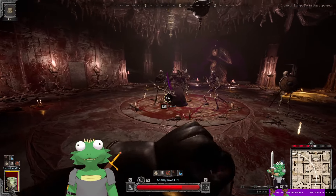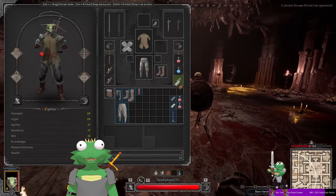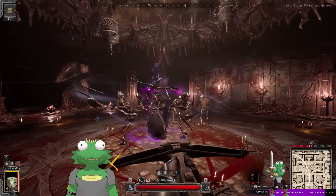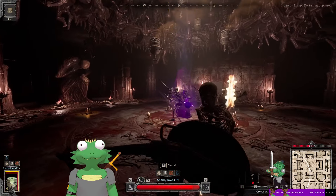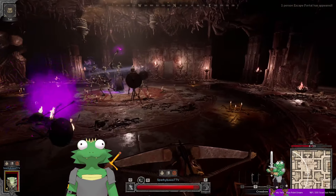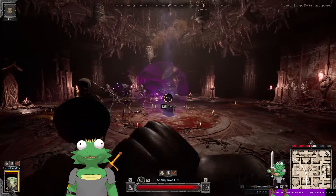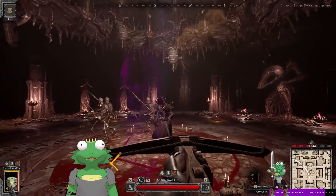That bolt he's shooting actually explodes and does AOE damage when it hits anything, including a skeleton. You should not be near any skeletons when it fires — if you hit them on accident it will do massive damage. Also, you cannot effectively block or parry it — you can try, but the explosion will do insane damage to you. You do not want to do that.